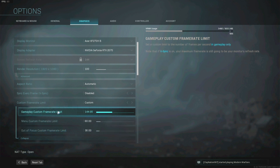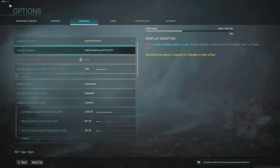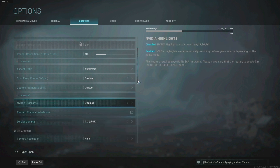Set a Custom Frame Rate Limit. Hit the Advanced tab and set your max in-game frame rate limit to your monitor's max refresh rate — for a 120Hz monitor, put 120. Below that, set the Menu Custom Frame Rate Limit to 60; this caps the frames shown in the menu. Below that, set Out of Focus Custom Frame Rate Limit to 30, which dials down frames for anything outside your focus in-game.